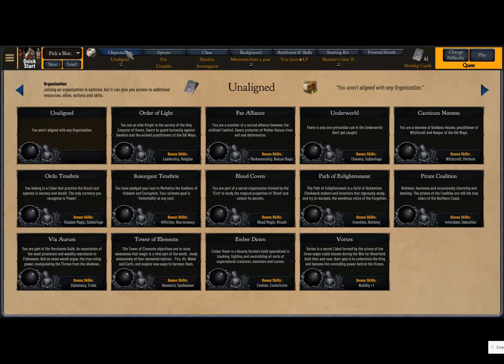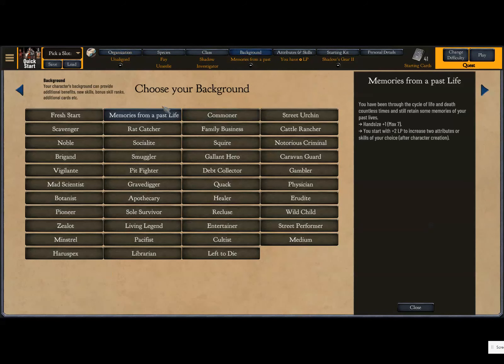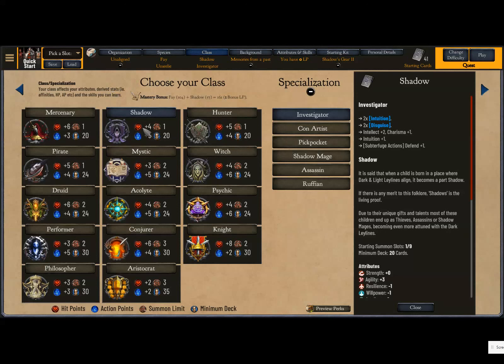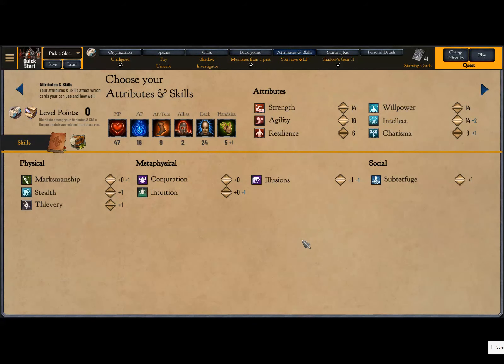We're not picking an organization and our background — we're just going to do Memories from a Past Life, which just gives us more stat points. We did a human last time, so we're going to try a Fae this time. And then for our class, we're going to do Shadow, which is kind of like the rogue class. I picked Investigator here. This is how I've allocated my stats. I'm going to drop Marksmanship because I want to do Hunter next, and we're going to talk about Marksmanship for that.